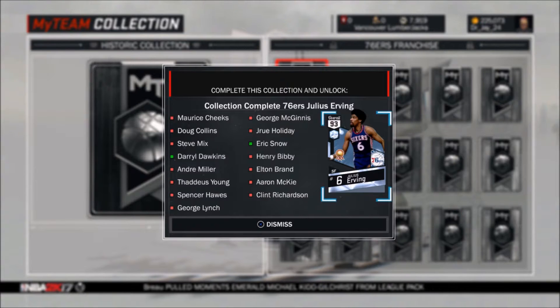The thing is the top three players are Mo Cheeks, McGinnis, and Collins — they're all Ruby players. So it's going to be really hard to pull all of them in the same 20 packs, and plus that costs like $150,000 just for a 20 pack.